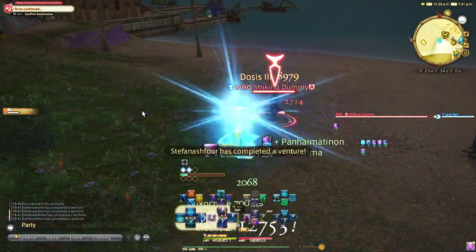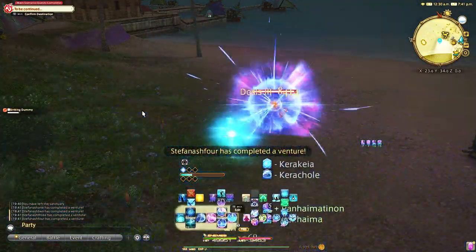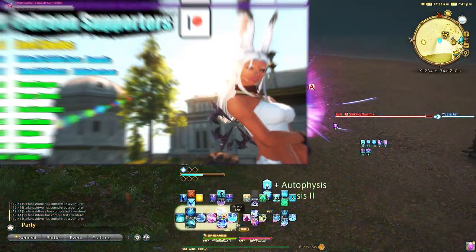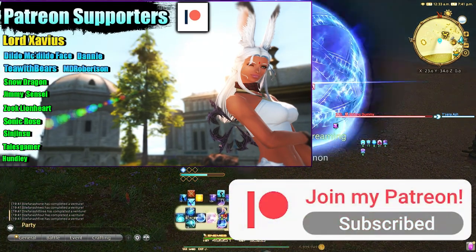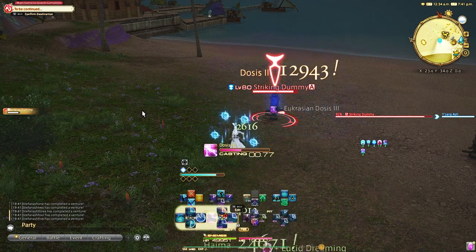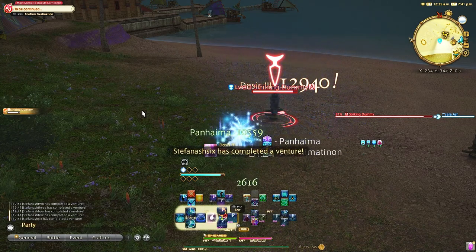So you have to use your cooldowns early and often with Sage. If this helped even a little bit, don't forget to like and subscribe, and I will link all my other controller guides in the description box or at the end of this video. If you want to watch more Final Fantasy tutorials and guides, you can click here.